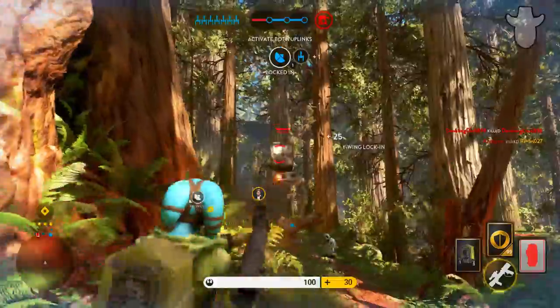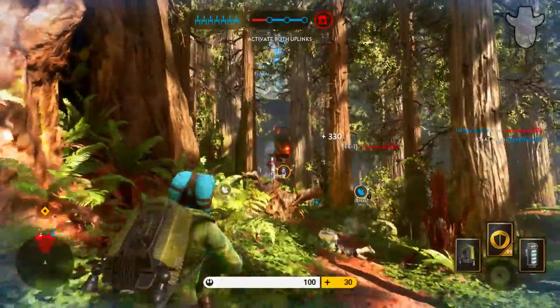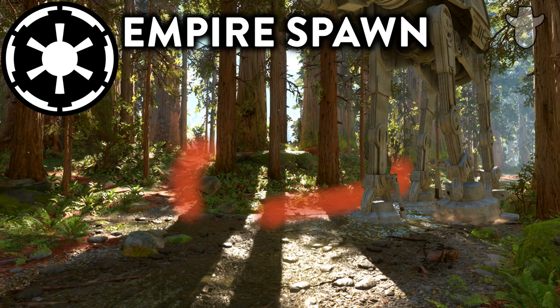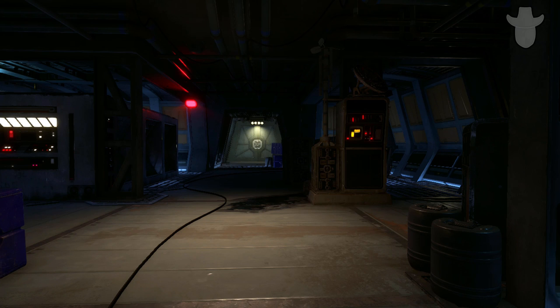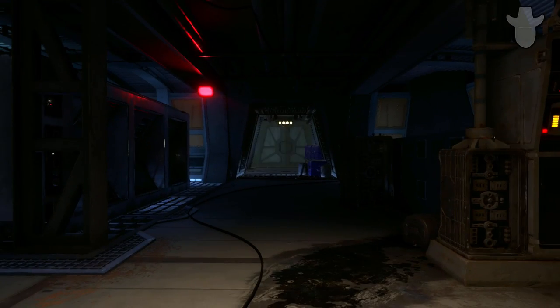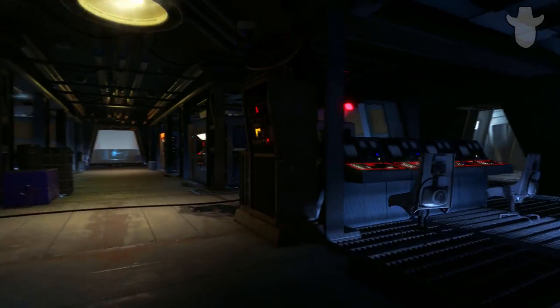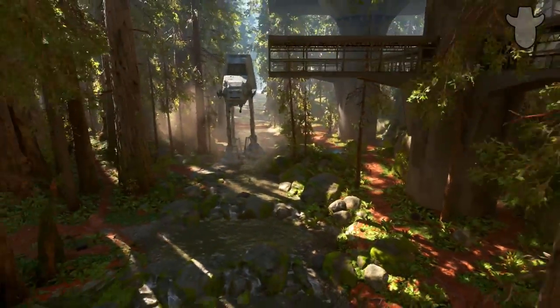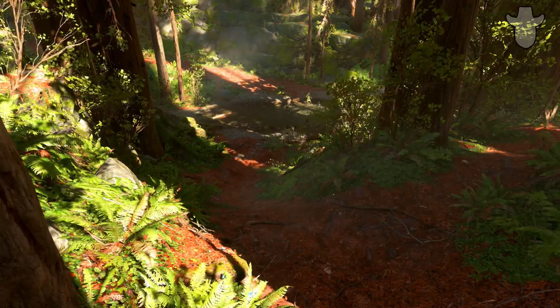Here are a few examples showing where rebels and imperials spawn during the first stage of the Forest Moon of Endor Walker Assault match. The imperials spawn on the other side of the river and almost always follow the orange-red line towards the enemies. For the rebels it's a bit more complicated — there are two different main spawns, one for each uplink station, plus one additional minor spawn. Two examples: one is out of the back door inside, and the other is running up the hill towards the big log.